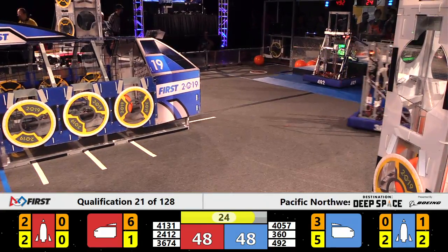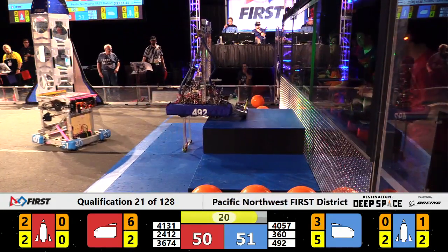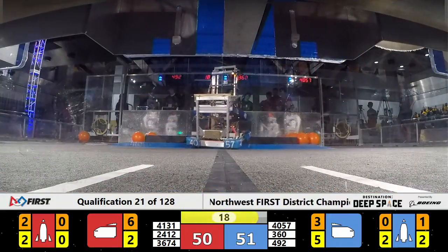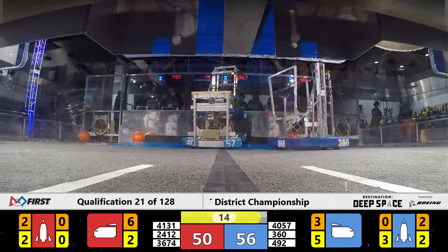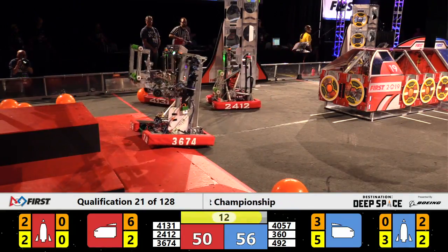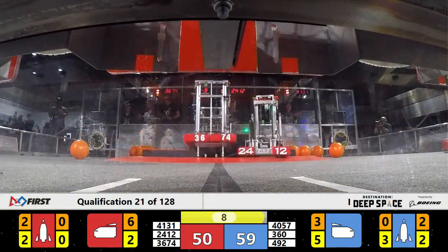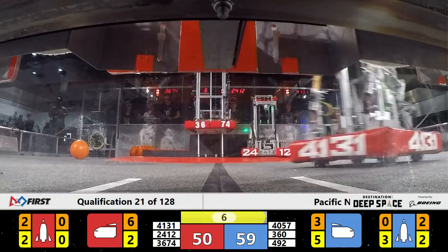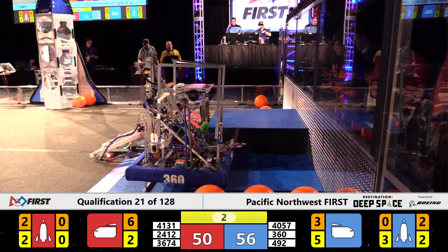Robots trying to get into position to climb on the blue end of the field. 360 getting just a few more cargo into the rocket before they head back to the hab. 36-74, Red Alliance has slow robots climbing. 492 over on their back as they tried to make that climb.